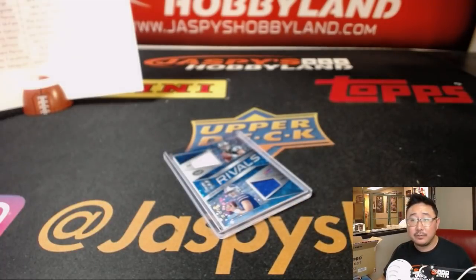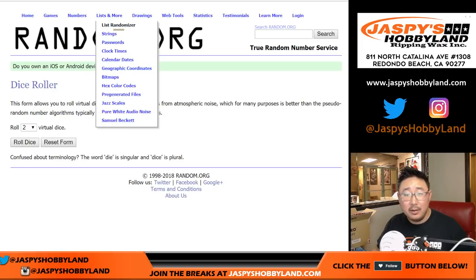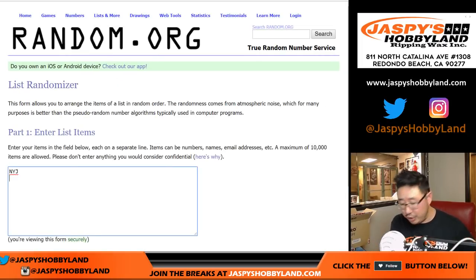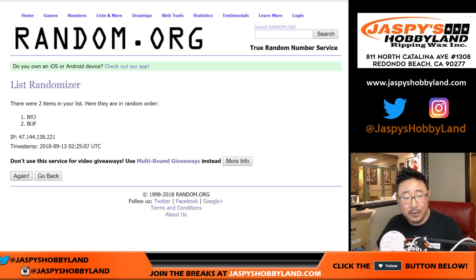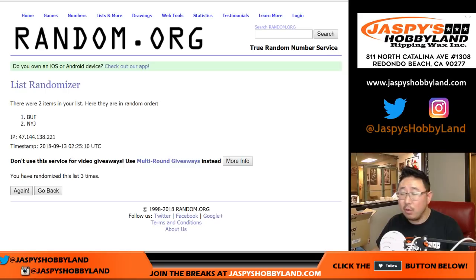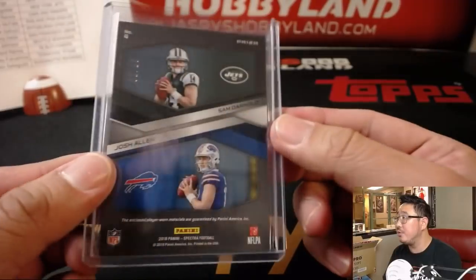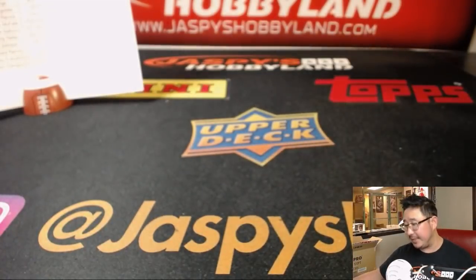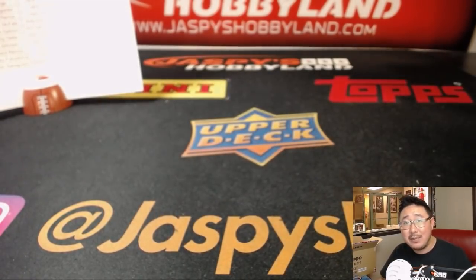One randomizer to do — the Rivals card. Sam Darnold, New York Jets versus Josh Allen, Buffalo Bills. Let's randomize this — one and a five, six times, team on top gets it. One, two, three, four, five — and a one, six times. Stays with the Buffalo Bills — goes to William Brewster with the Buffalo Bills, gets the neon blue Rivals two-color dual relic, 35 out of 50. There you have it folks — another great break in the books. Thank you very much, much more coming up from jazbyshobbyland.com. We'll see you for the next break.